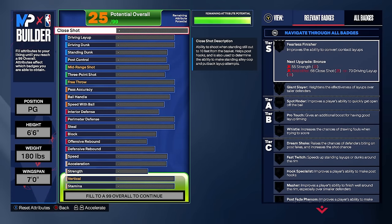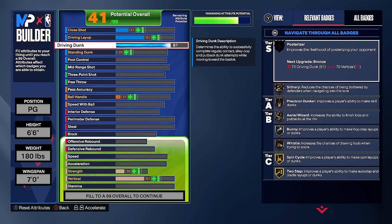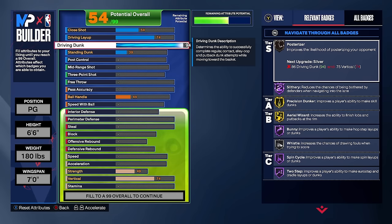Now we're getting into the stats. The My Player Builder is broken down to finishing, shooting, playmaking, defense, and physicals. Starting with finishing: this build will finish at the rim with ease. For the driving dunk, go all the way up to a 94. A 94 driving dunk is going to be crazy — you're going to get a lot of contact dunks without the meter and with the meter if you know how to use it. You can literally do every dunk in the game, and the contact dunks are ridiculous. You'll be perfect with the 94 dunk.